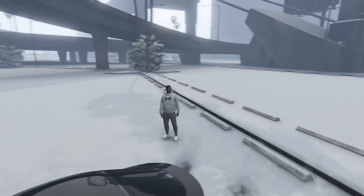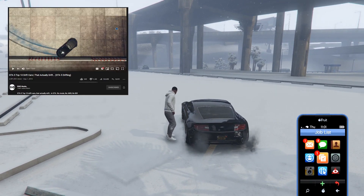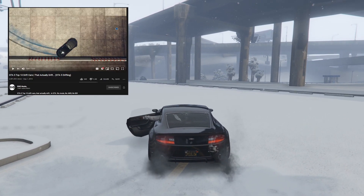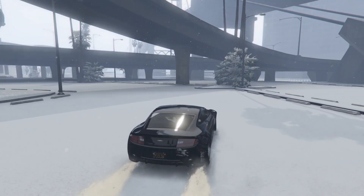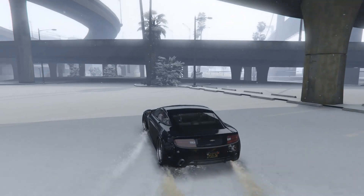Drifting in GTA is very simple — you gotta get specific cars. I do have a top 10 drift cars list in the description that will be linked, along with a bunch of full in-depth tutorials. But for those of you who want a really quick slide, maybe you're new or rusty to the game, here's what you need to know.